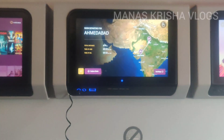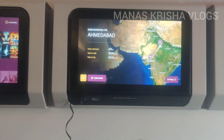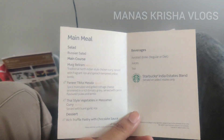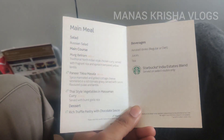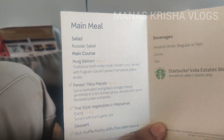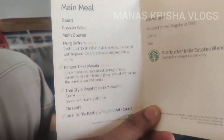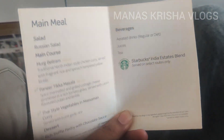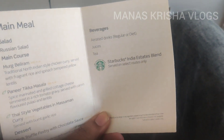You can see a map on the entertainment system. You can see the menu for food, and you can select the base. You can also see what you can get in the beverage, what you get in the dessert, and there is a Thai-style option.